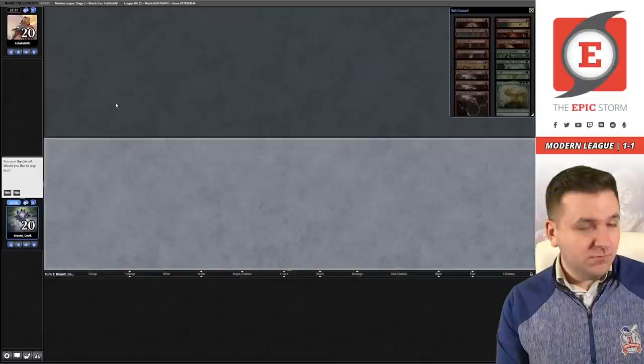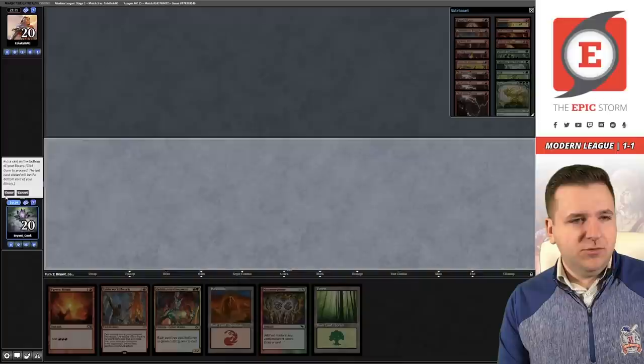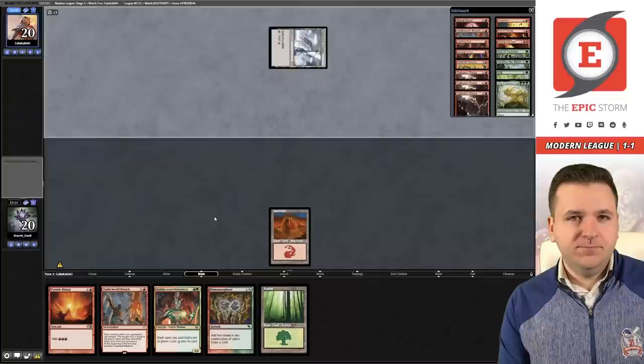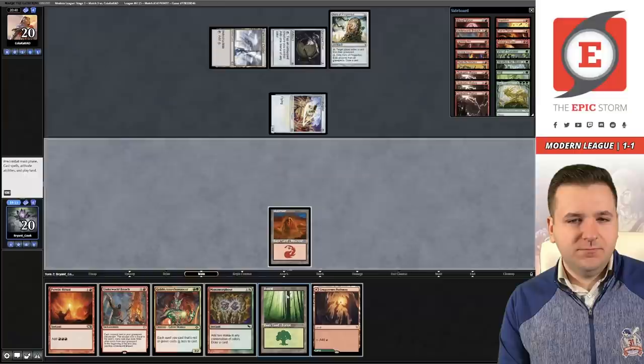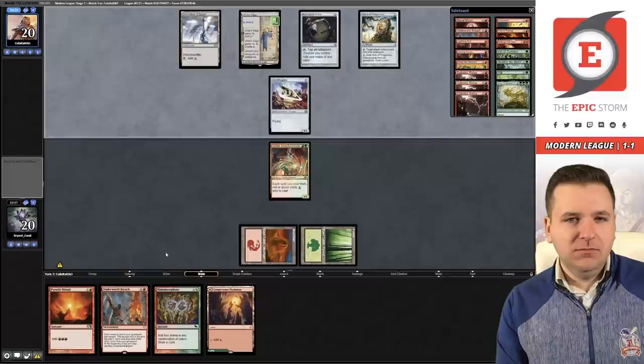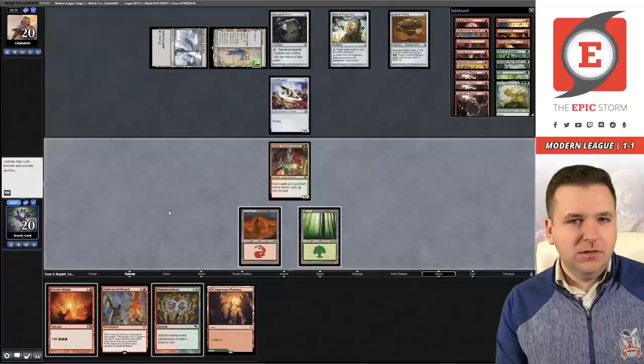Let's get rid of Wilt, Blood Moon, and Bolt. Maybe board back in Veil of Summer. Game three on the play — no lands, no keeps on the first hand. This six-card hand seems decent. Copperline Gorge, Mountain, go. Spring Leaf Drum, Ornithopter, Relic — I don't like that. We have to find a way to win without using our graveyard, or get them while they're tapped out, but they won't tap out with Relic in play. Well, Goblin is getting in there this turn.